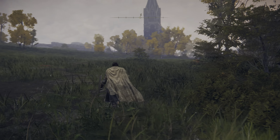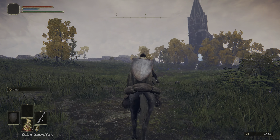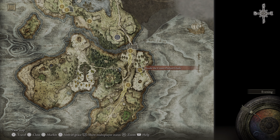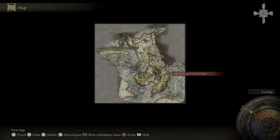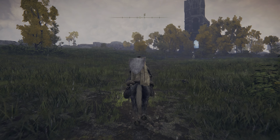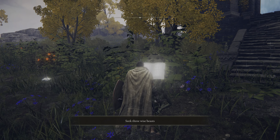Hey everyone, Sweet Johnny Cage here, back with another guide for Elden Ring. This time I'm going to show you how to solve the puzzle at Oradesa's Rise in the Weeping Peninsula, and how to get the Memory Stone. The puzzle itself is fairly simple — you just have to find three wizened beasts, which are basically three spectral turtles. They are all hiding in different locations, but the locations are consistent across characters, so they will always be in these spots.